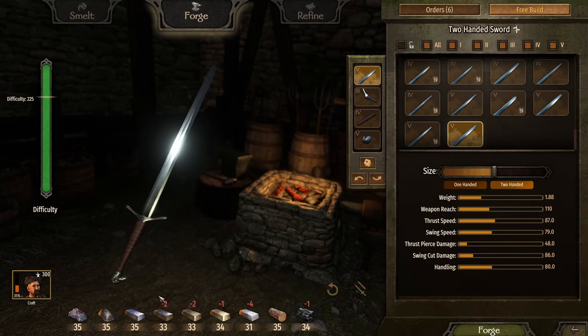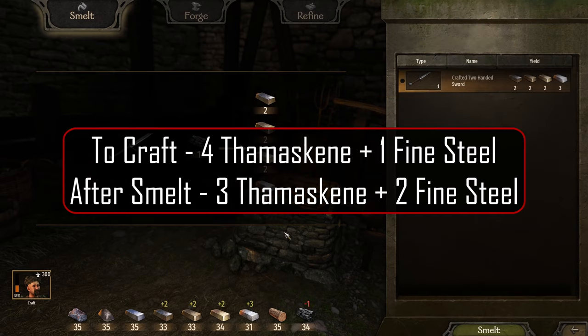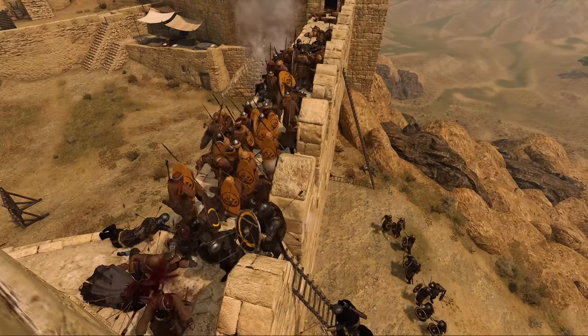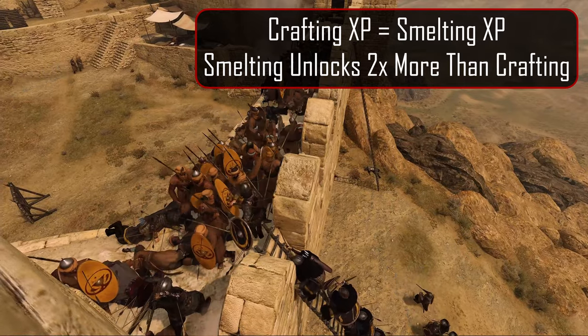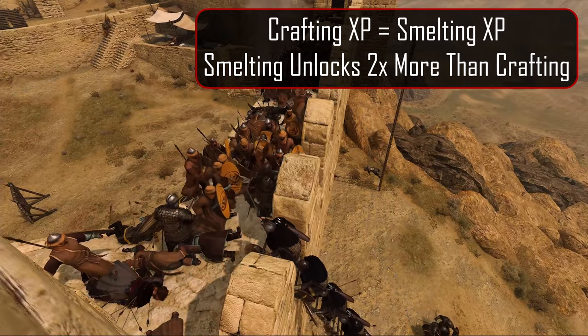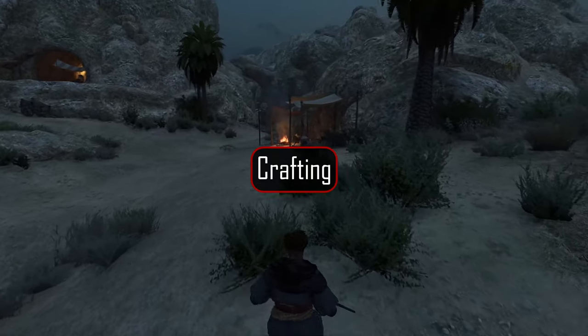Smelting can be a great way to gather smithing materials, earn XP, and unlock parts. When smelting a weapon, you will get back all of the materials needed to craft that same weapon, minus one of the highest tier materials and plus one of the second highest tier materials. For example, if it cost us 4 Thameskine steel and 1 fine steel to craft a weapon, when we smelt it we get back 3 Thameskine steel and 2 fine steel. The XP you earn from smelting a weapon is exactly the same as you earn when crafting that weapon. However, you unlock parts at twice the rate of smithing, so smelting can be a great way to unlock parts quickly and cheaply.